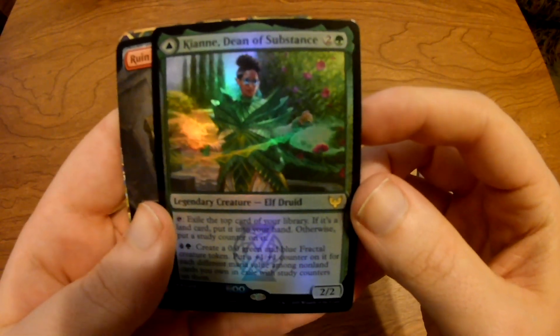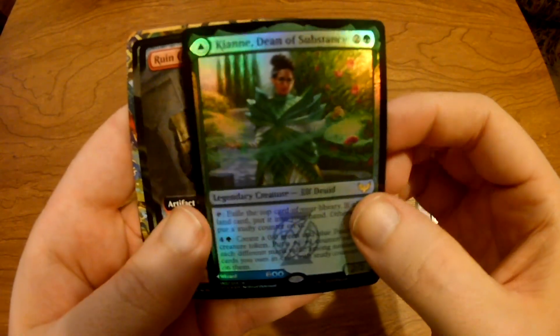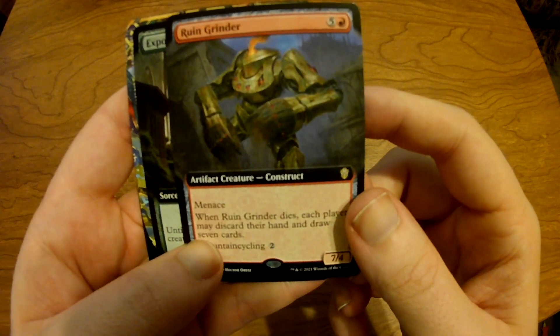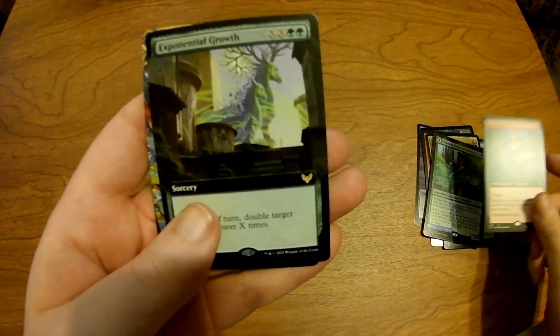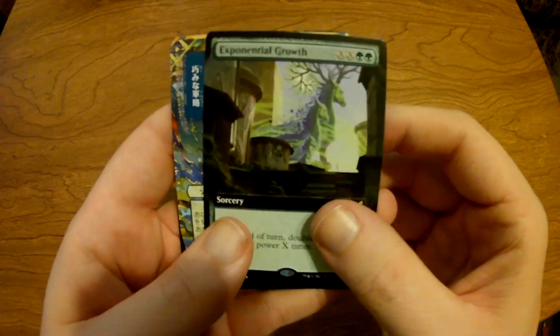Pest Summoning. Kiani, Dean of Substance — legendary creature, elf druid. Borderless Ruin Grinder. Borderless Exponential Growth.